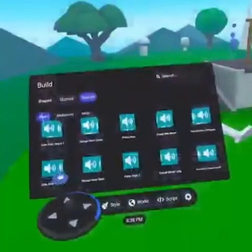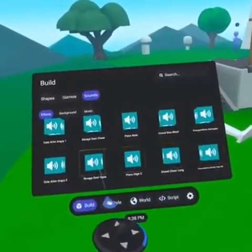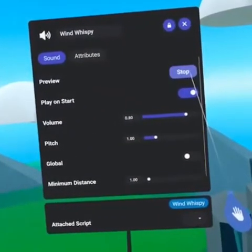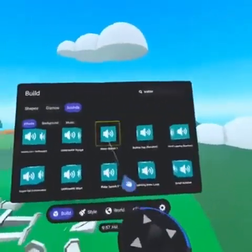Under the sounds tab, we have effects, background, and music. These sound objects are going to allow you to paint your world in 3D auditory immersion. Visitors in your world will be blown away by the sounds of waterfalls, howling wind, and so much more. These can also be scrolled and pulled out of the menu just like shapes!